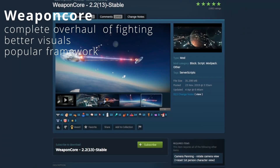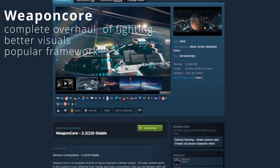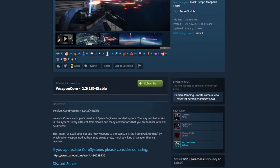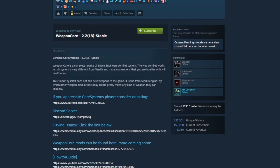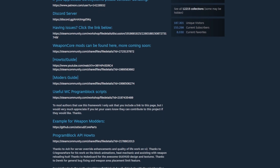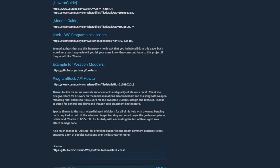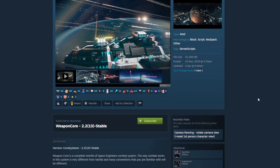Weapon Core is a complete rewrite of Space Engineer's combat system — it completely changes how everything works. The mod, which you can find linked in the description, isn't actually adding anything; it's just a framework for everything else. There are a lot of mods based on Weapon Core because before the Warfare update it was the best the community had, and to this day many people prefer it over the vanilla update.